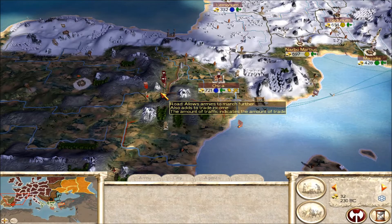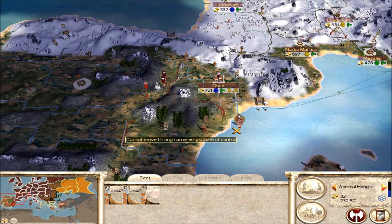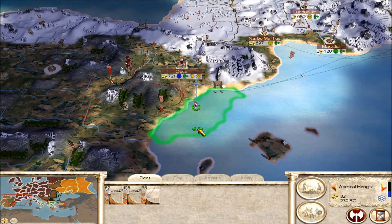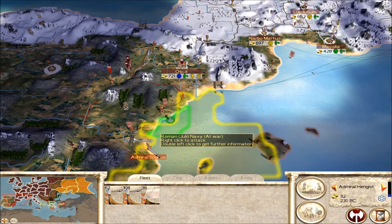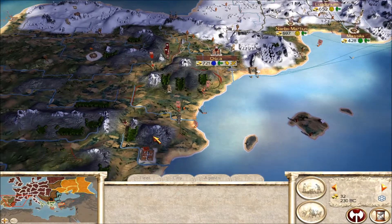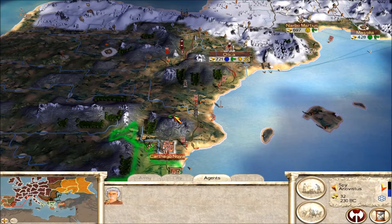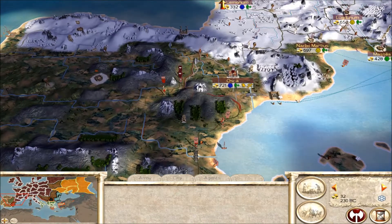Over here, I think we have a Rome army disembarked. Let's attack this one — I think he actually tried to disembark an army right here. He is attempting! Can anyone reach? Damn, I wish they could reach, because that would be awesome. That would probably be the end of the Julii — they would never come back after that.